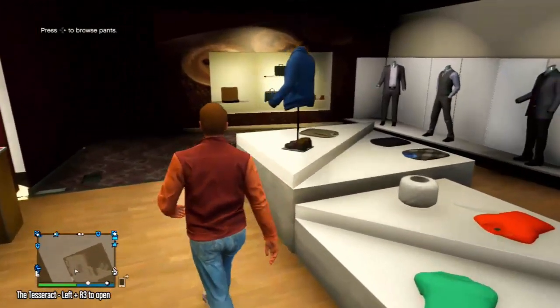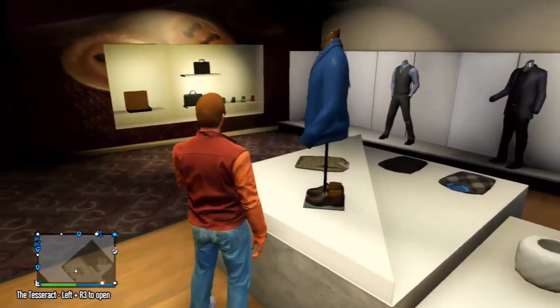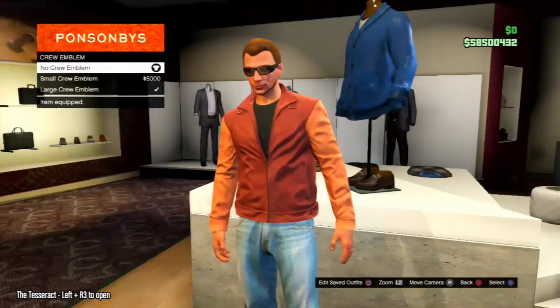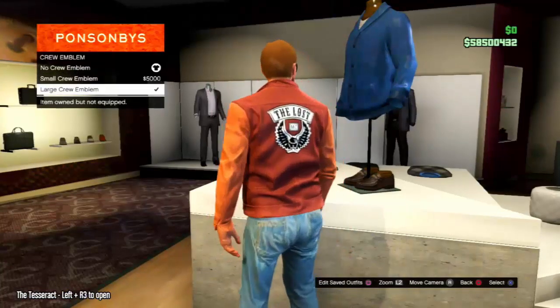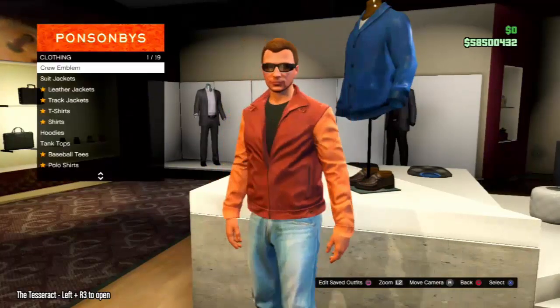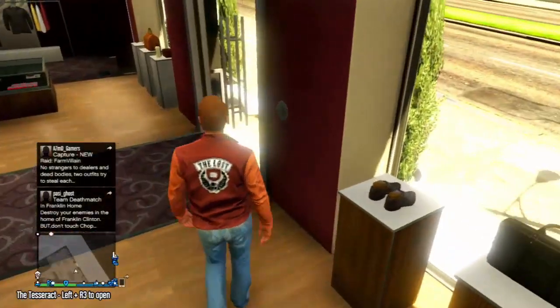Once you're at the clothing store, you want to go ahead and buy a leather jacket — the one that I purchased — and then you're going to want to go ahead and buy the large crew emblem on the back of the jacket. From here, all you want to do is back out of this menu, then press Start, Online, Swap Character.